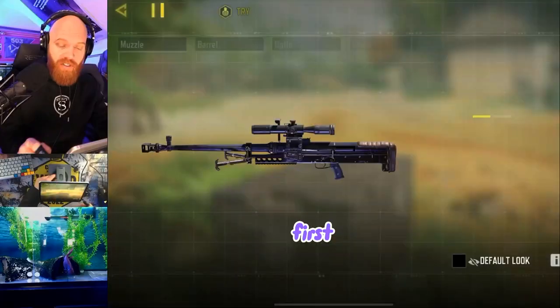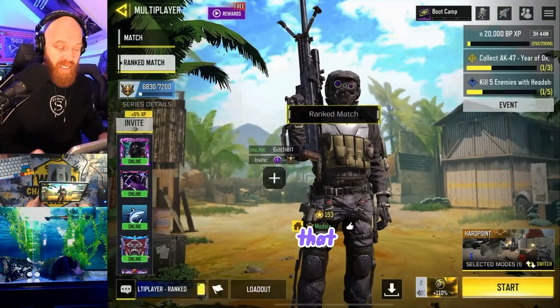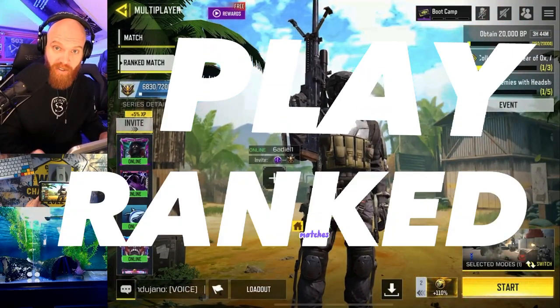I'm Mod6 and this is the fastest way to get gold camo on your snipers in Call of Duty. First thing we need to do is max out the weapon, and the fastest way to level up that gun is to play ranked multiplayer matches with it.